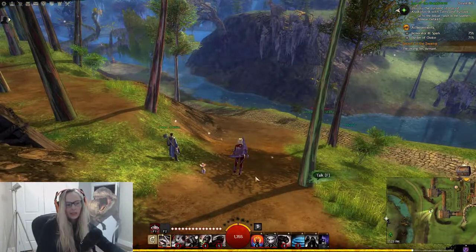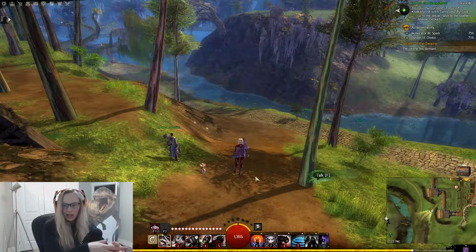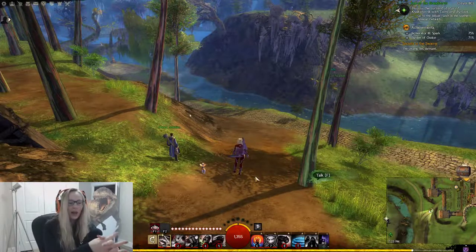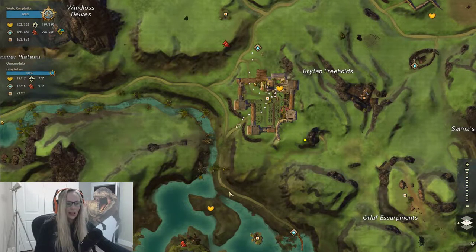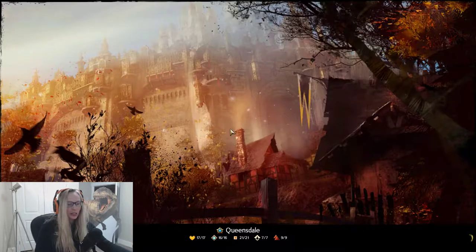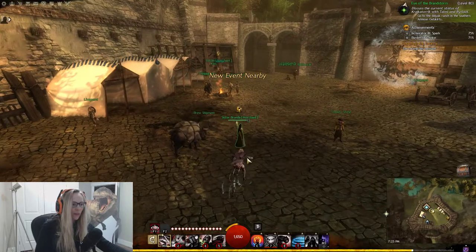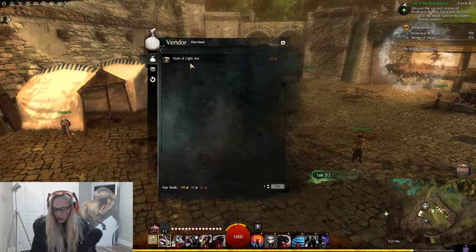There are a few vendors that will only sell you their goods after an event, and according to the wiki, some of these events give you only three to five minutes to buy the item. Sister Brenda starts here — she does an escort event, basically taking beer down the trail to the city. When she's done with the escort event, you can buy her beer.